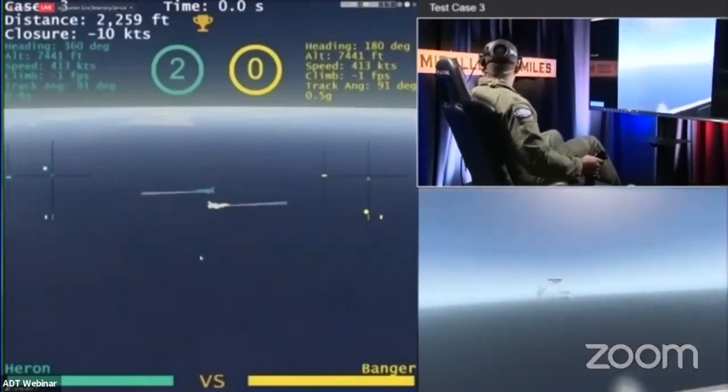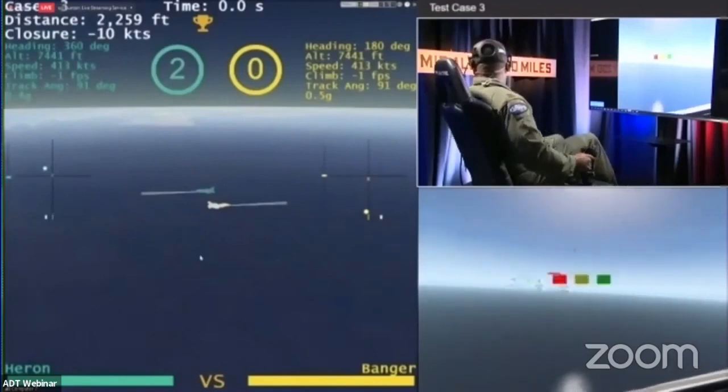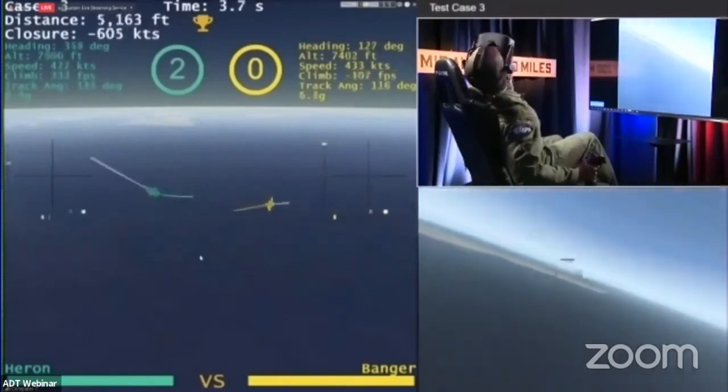If you're just joining us, look in the lower right-hand corner — you can see a stoplight: red, yellow, green — and that's when we know the fight is getting ready to kick off. That's Banger in the VR setup, really driving that engagement. Neutral conditions, about 2,500 feet separation — they're at 400 knots, so they're going pretty quickly here.